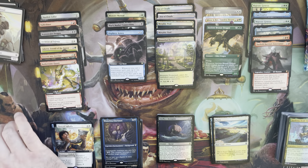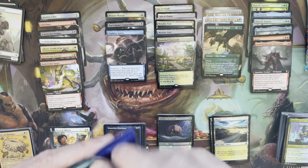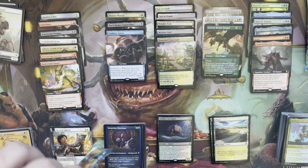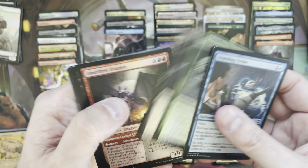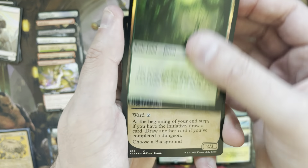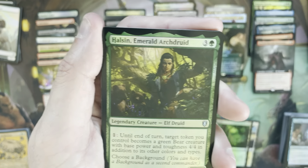Hey, nice — pack foil Morphic Pool! Let's go. Morphic Pool is definitely the most valuable land — the base copy is probably in the twelve to thirteen dollar range, and the pack foil is probably right around thirteen to fourteen dollars. That's the most valuable land there is. It is another land we will take it. Grill Philosopher in the extended art.